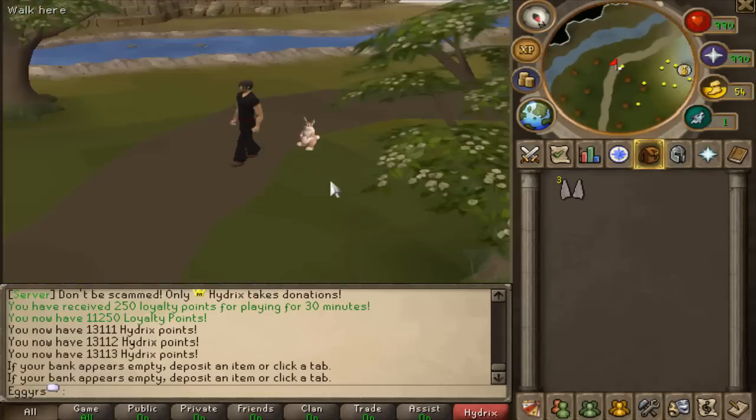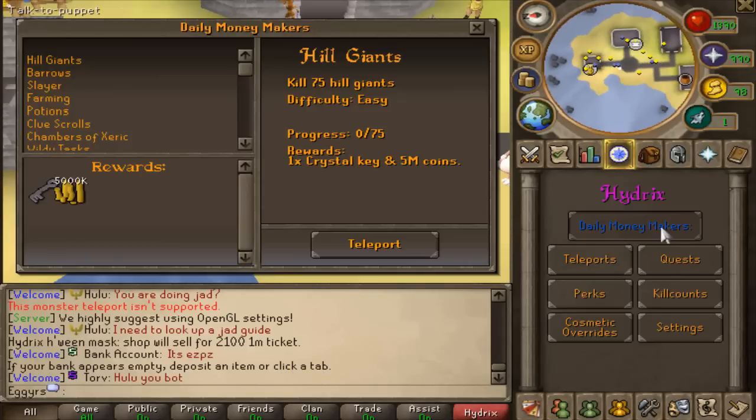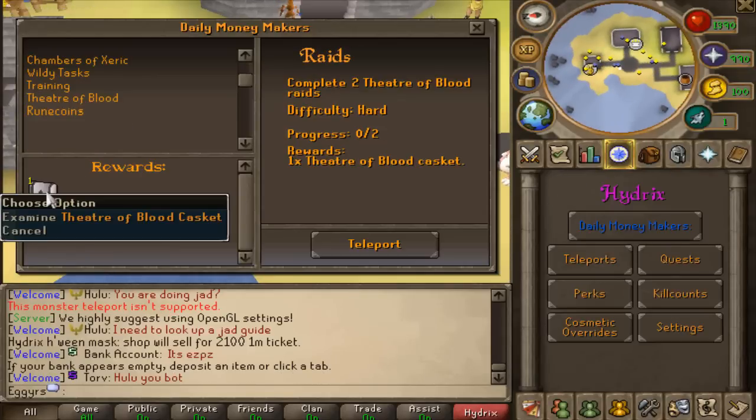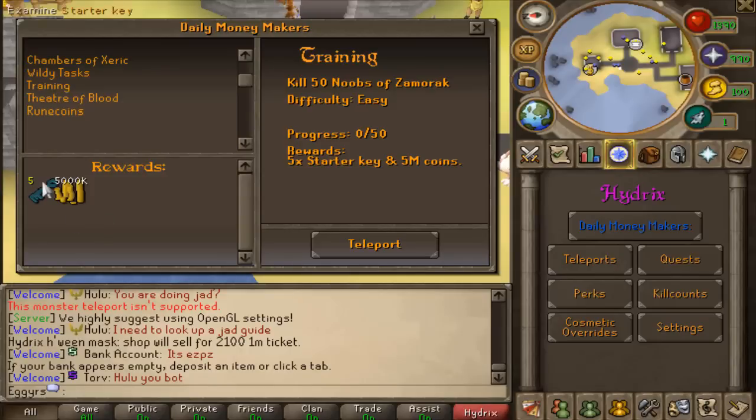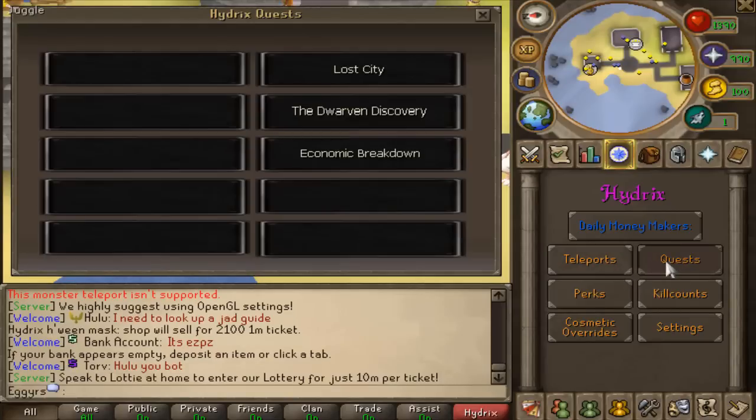We're going to move back onto the showcase now. Jumping over to the quest tab, you have some daily money makers. For example, if you do two Theater of Bloods, you get yourself a Theater of Blood casket. There's a Rune Coins one — obtain 1,000 Rune Coins and get a Death Touch Dart and 25 million coins. You can get yourself five starter keys and five million coins from killing 50 minions of Zamorak. I like that they're adding dailies into the server, and there are a few quests but nothing too overwhelming.